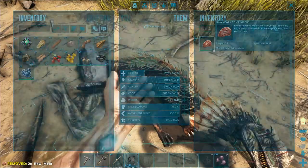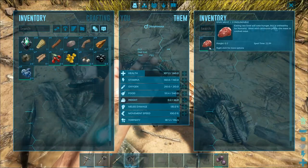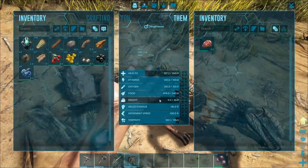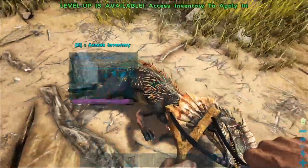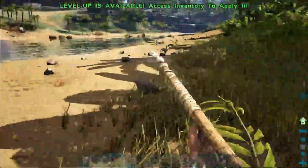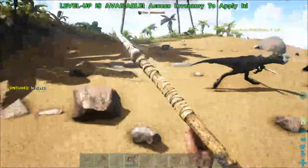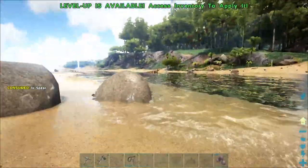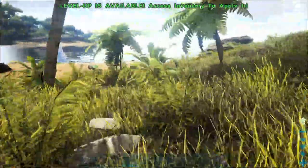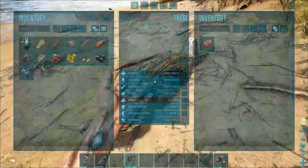Access his inventory and put some meat in there. He won't eat it right away because he's not hungry yet. When he eats the meat his taming level goes up, but if he finishes the meat and isn't tamed yet, the taming level drops. The more efficiently you tame him, the higher his level when he stands back up — he gains a couple more levels on tame. We need more meat, so let's find something to kill.